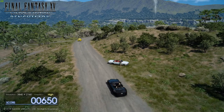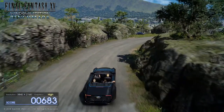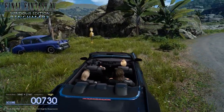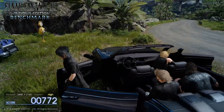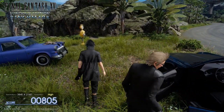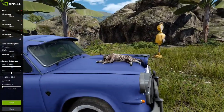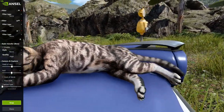I'm generally terrible with taking screenshots, but Ansel would really help out in that aspect — especially when you factor in games like Borderlands. The NVIDIA GameWorks stuff and NVIDIA PhysX in Borderlands 2 is amazing, so it could be even better in Borderlands 3. And of course we're going to look at the sleeping cat because we are not weirdos.